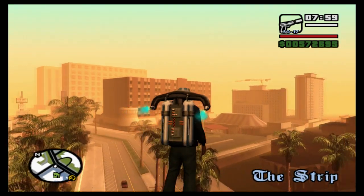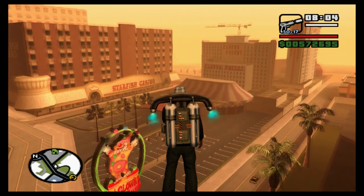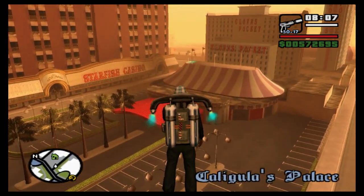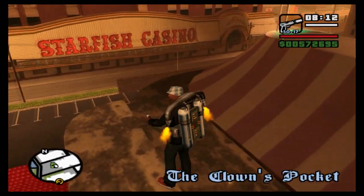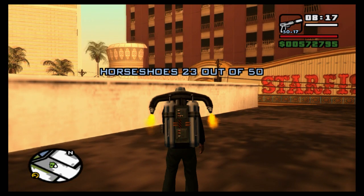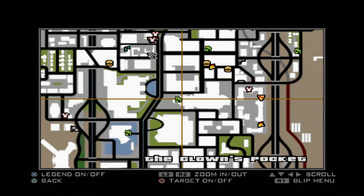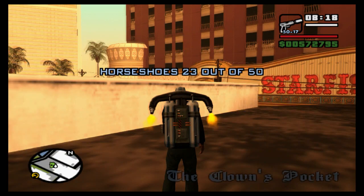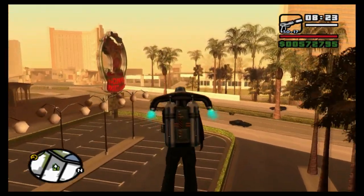Next we want to go east — right nearby there's this circus over here by Starfish Casino. We're going to land on the roof of this circus, which we can actually purchase, and our horseshoe is right there. That's 23 out of 50. Oh — I think I missed one, I should have gone back the other way.